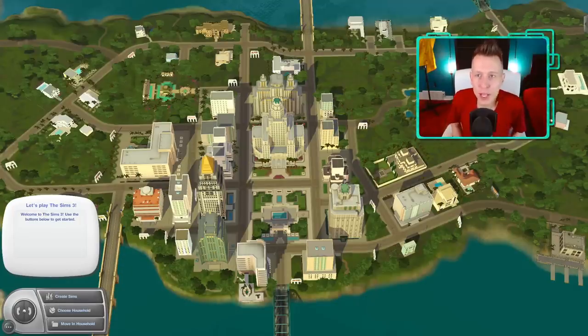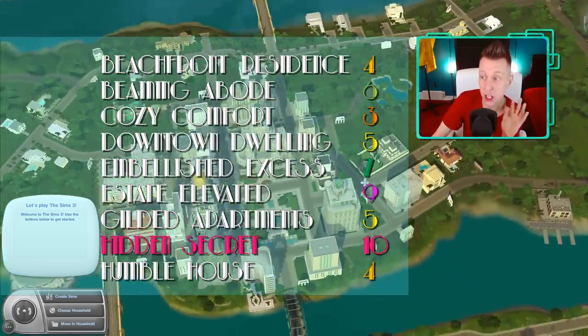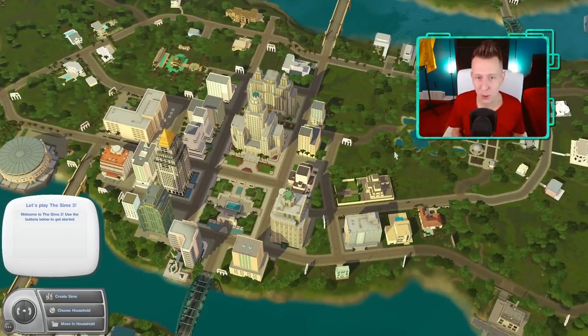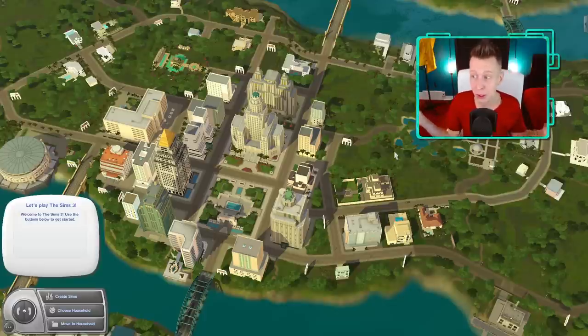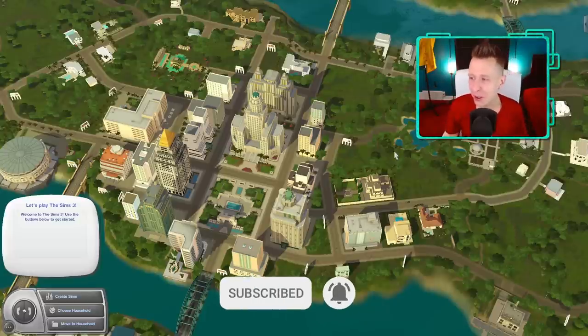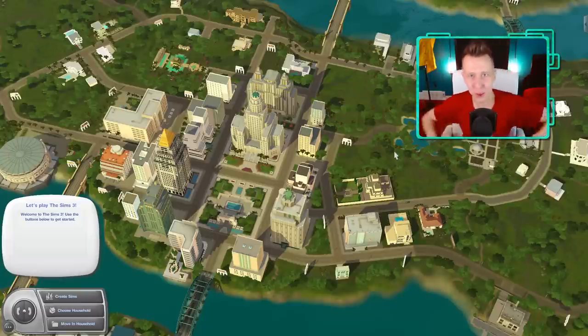That does it for the first episode of Roaring Heights. I don't really like my videos to go over 30 minutes, so we're going to do Roaring Heights in three episodes. It is one of my favorite worlds regardless of how the builds are going — I still love to play in it. What did you guys think? Are you familiar with the Art Deco style? Do you think they did a good job? Thank you so much for watching — if you did enjoy it, give this video a like and don't forget to subscribe for some more Sims content. I'll probably throw up a community poll in the next episode so you guys can vote for the next world. Thanks again, see you in the next one.